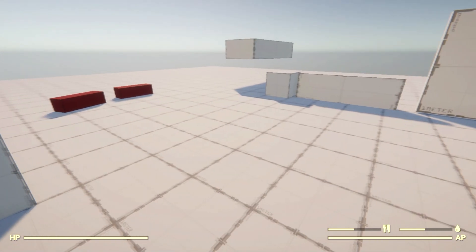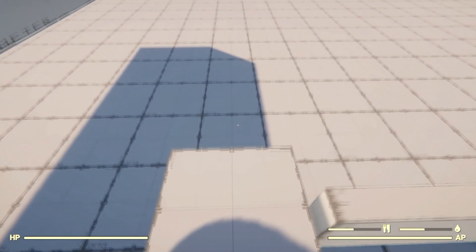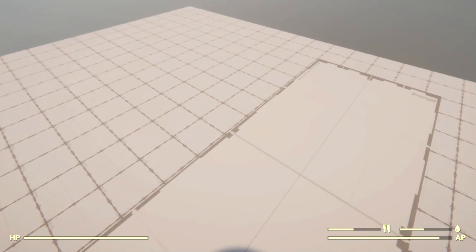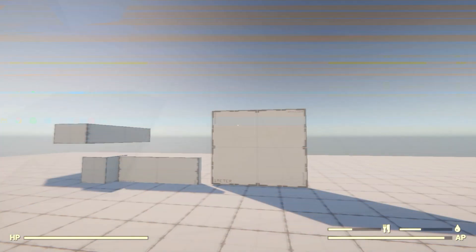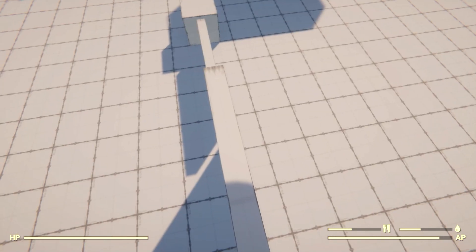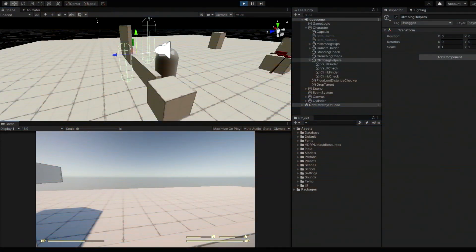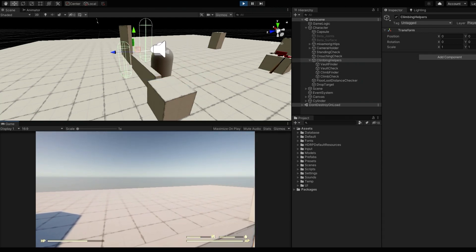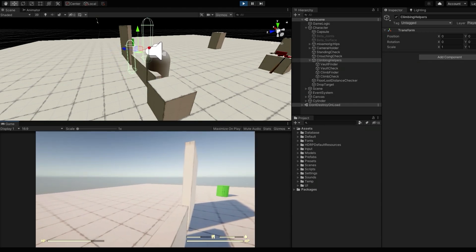I then moved on to something pretty cool — something I've played around with in the past but never properly implemented: a vaulting system and a climbing system. When you get up to a ledge you can just hit spacebar to climb it. I feel like Fallout lacked this and their fix was basically just to increase the jump height, but this change makes the world feel a lot more responsive. This system is built off a combination of checks. I have to manually place triggers to allow the player to vault or climb an object, which I was against at first, but I like having full control over it.